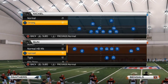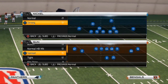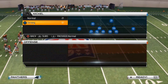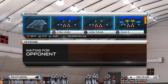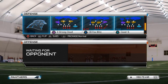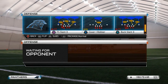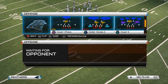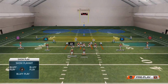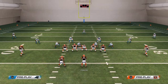Moving forward, today's defensive tip is coming from the nickel normal formation, which can also be applied to nickel strong — they both work off each other. You can use any play out of the nickel normal; it doesn't really matter which one, but for today's purposes we'll use Cover Three, since it's one of the more popular plays in Madden 25. So we're going to pick Cover Three and set up a blitz out of it.